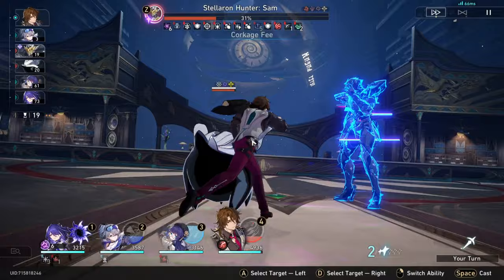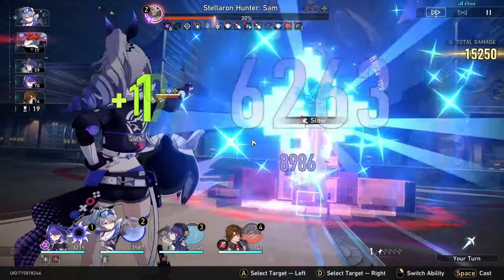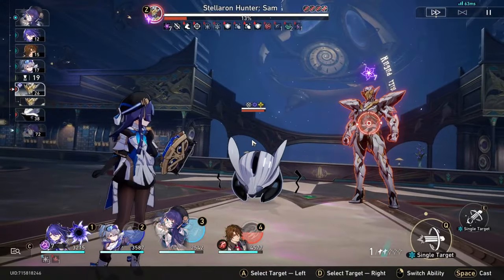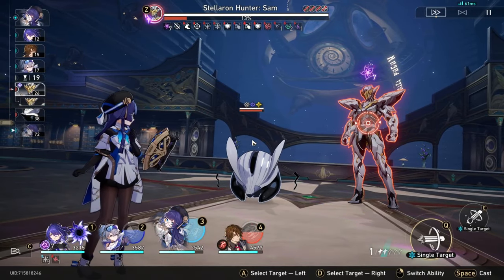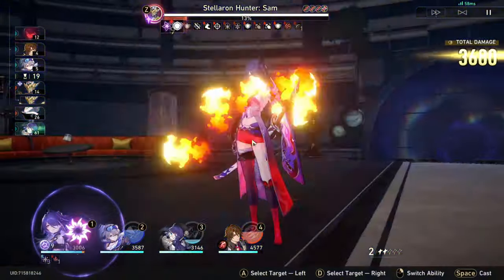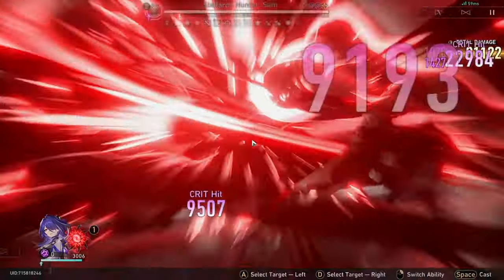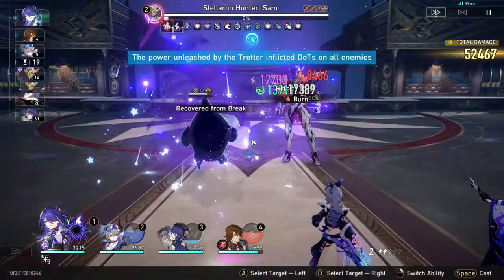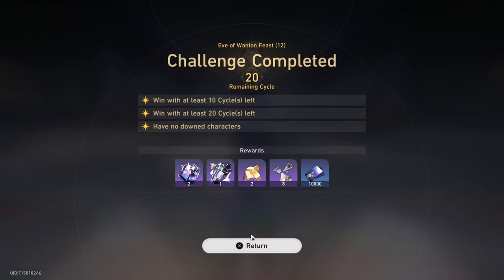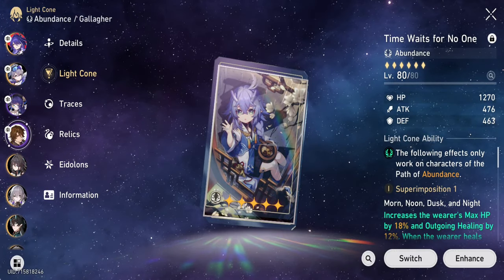Even if you don't have his best-in-slot items or best-in-slot substats, you will still be able to heal quite a bit. As you can see in my video, he wasn't built up perfectly, but I did my best to give him as much break effect, speed, and outgoing healing as I could. This is really easy to achieve — all you have to do is give him a break effect rope, a pair of speed boots, and an outgoing healing body, and you're already increasing his outgoing healing by at least 100% just by doing that. I actually built him up with scrap I found in my inventory and didn't farm for his best build — and this is how I cleared Memory of Chaos 12. Let me show you what items I have on him, the substats, and my recommendations on which traces to prioritize leveling up first.